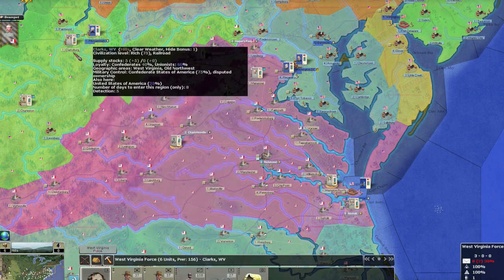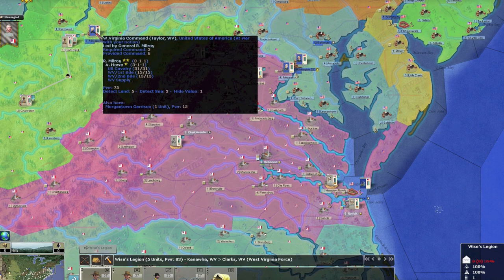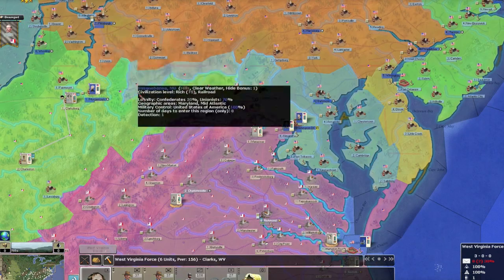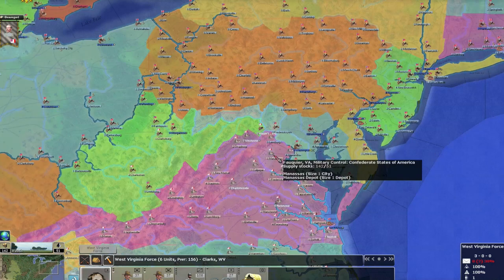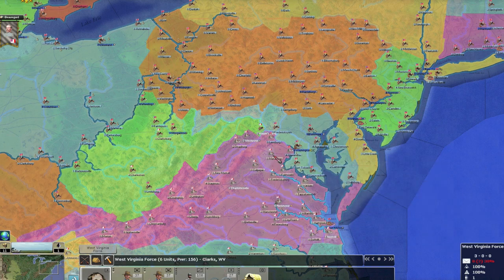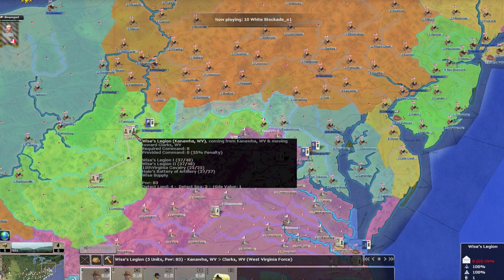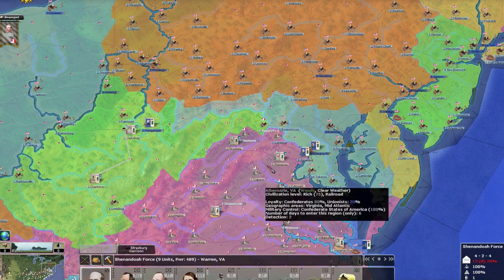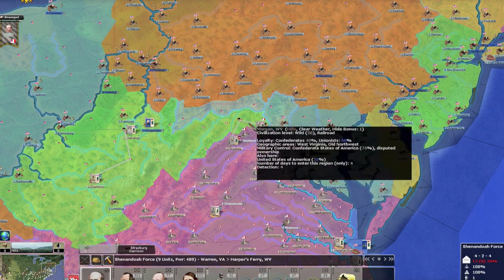Floyd's force has 4,500 men — I'm going to have these guys move up and unite. Then we're probably going to attack Morgantown. The power ratio is 156 to 75, but I don't think he can do it right now. My overall strategy focuses on the eastern theater. I have an army in Manassas of about 8,000 men and Johnston's army of 7,400 men — those guys are definitely going after Harper's Ferry and taking West Virginia.